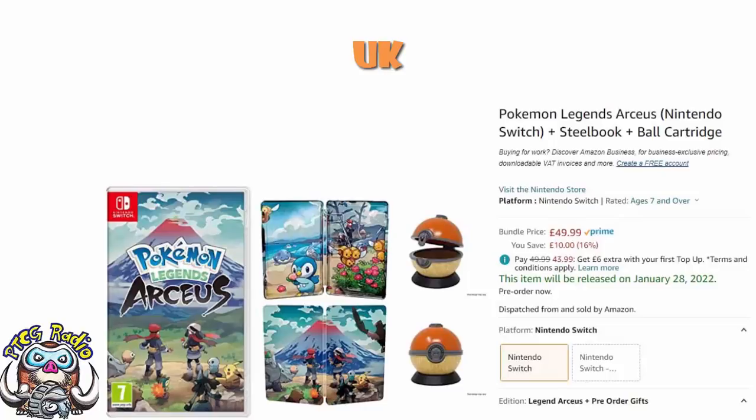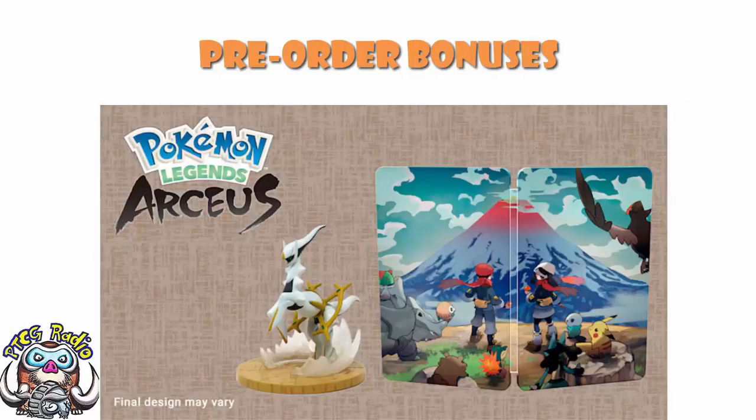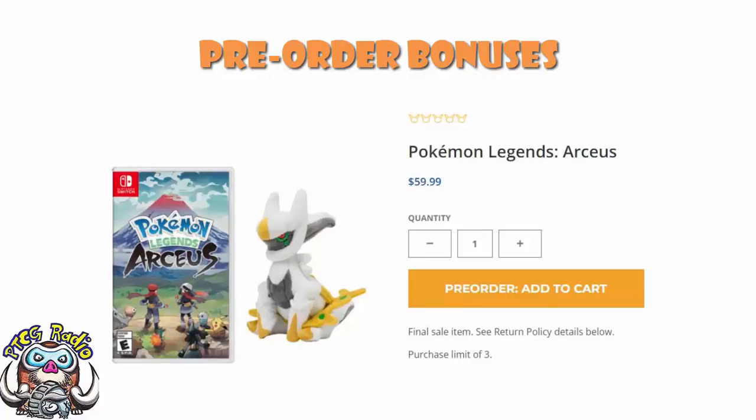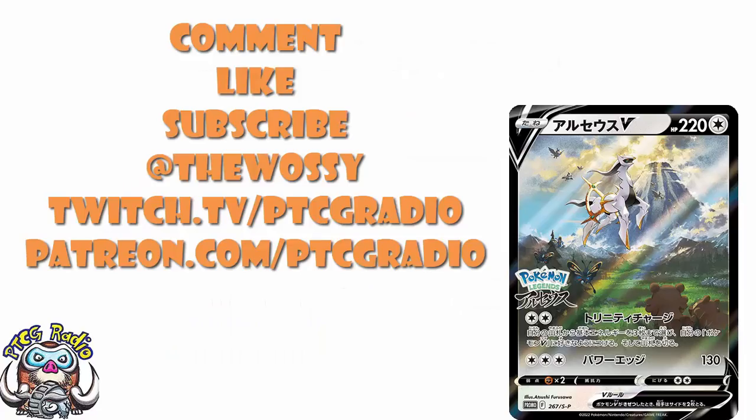Between the Arceus V card, the art book, the Steelbook, the Arceus figure, and the ball cartridge — not to mention that Sitting Cutie over in the US — I think this is the best lot of pre-order bonuses we've seen for a game in a long time. And I'm happy to say it blows Brilliant Diamond Shining Pearl out of the water. Plus, that game looks amazing and I'm so excited. Let me know what you think in the comment section. Make sure you like this video, subscribe to this channel, follow me on Twitter at TheWassie and Twitch at twitch.tv/ptcgradio. If you want to support the channel, get some bonus podcasts and all that good stuff, head over to patreon.com/ptcgradio. But by far the most important thing as always — look after yourselves till next time. Thank you very much for watching. I'm Ross and you've been watching PTCGradio.